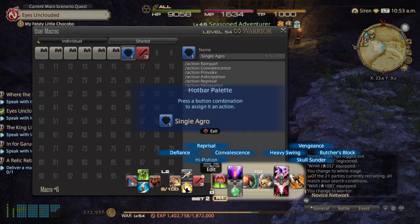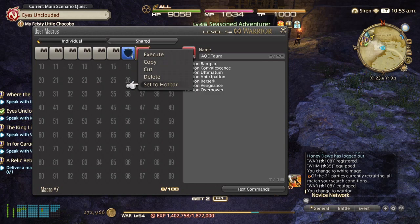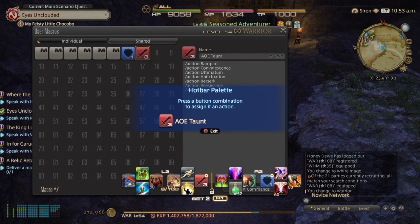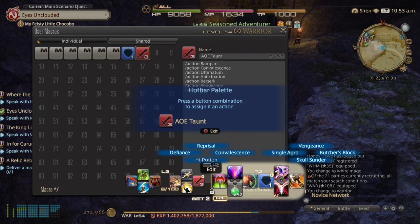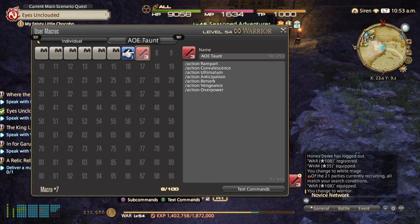I'm going to hit square for my single target. Then I'm going to go to the AOE, and I'm going to set once again to hotbar. As you can see, the shield's there — that's my macro. And then I'm going to hit circle, and now those two abilities are set.